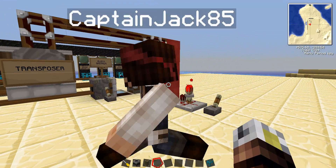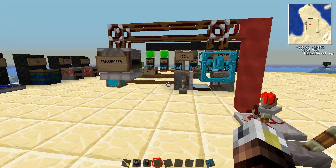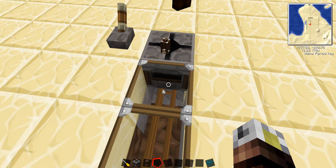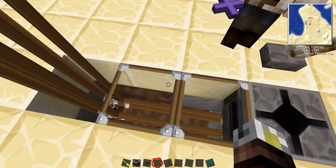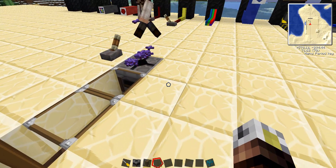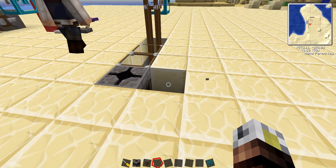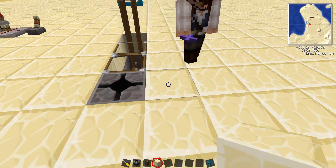A transposer just takes whatever's nearby laying on the ground, sucks it up, and brings it into a target chest. On the floor here we have a transposer facing the opposite direction — facing up instead of down. This one is going to take anything dropped right in front of it and suck it up once the lever is hit. You can see it going up into the chest. You can use this to clean up items, like taking meat off the floor after killing a bunch of cows.